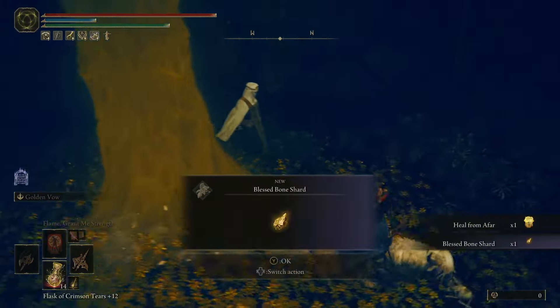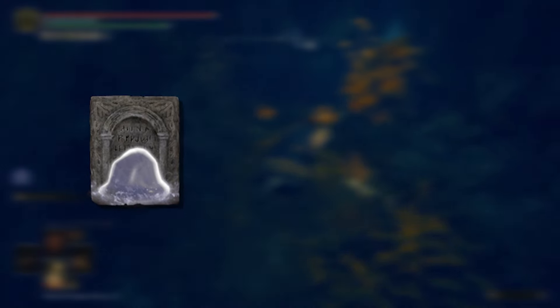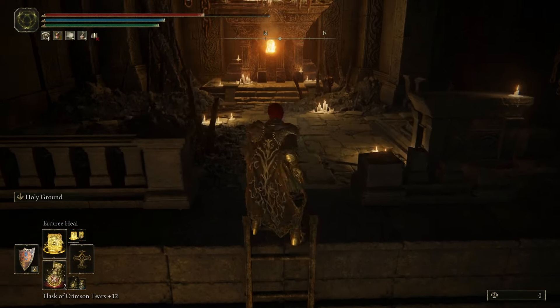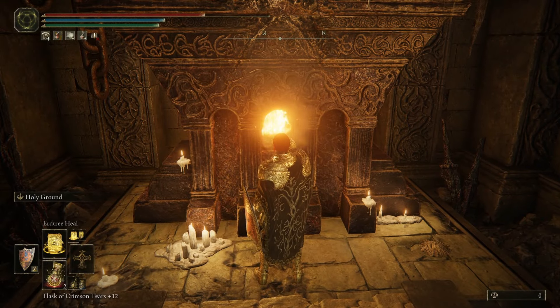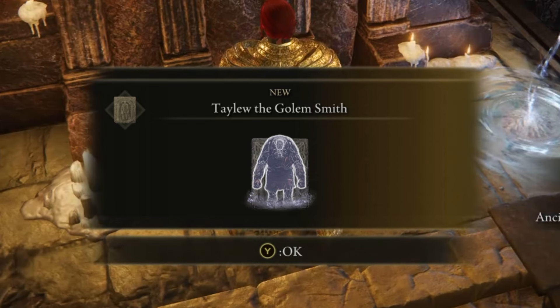There was only one thing left to figure out: what summon I was going to use. I didn't want to use Mimic Tear for this challenge, so I considered a few from the main game. But I thought, if this is going to be a DLC challenge, I might as well use summons from the DLC. So I collected a few of them, and one seemed to stand out — Taliu, the Golem Smith. This guy looked kinda cute, so I thought I'd start with him.